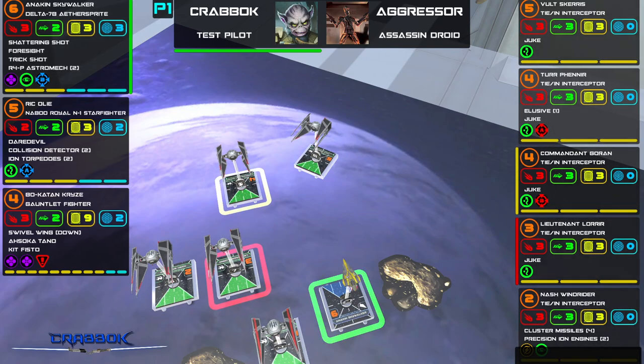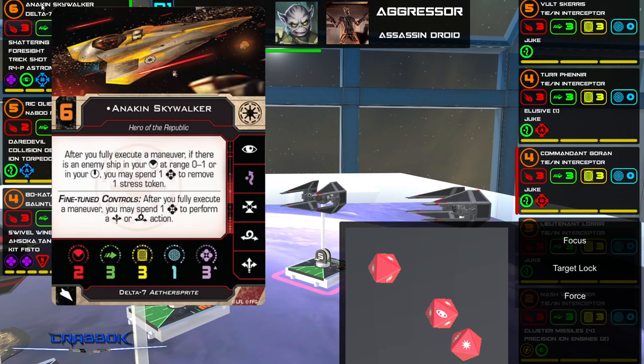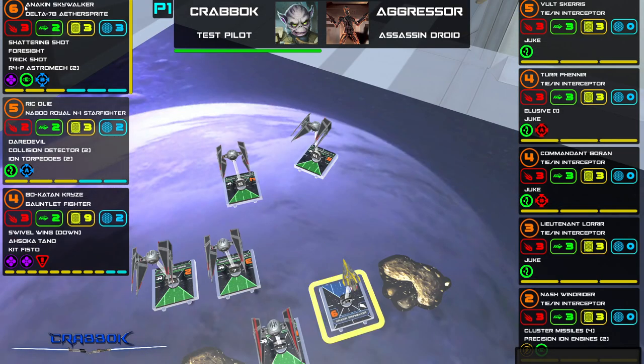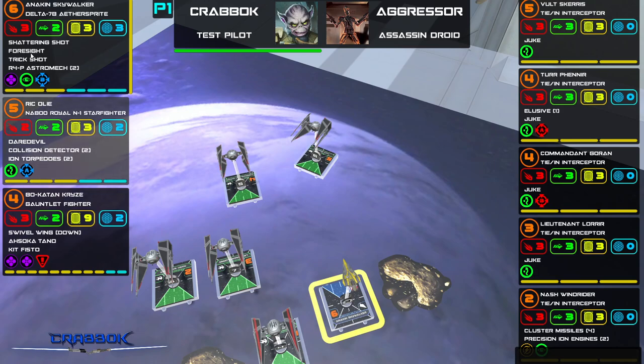I've got a target lock and a focus — saving the focus for defense. Anakin — I can remove stress tokens, but that won't help me. Shattering Shot: nothing's obstructed here. Foresight — I already did that. Not much I can do. Why is Anakin down to only one force right now? I did the free movement, the fine-tuned controls, and then Foresight cost me a force. That's why Anakin's so low.